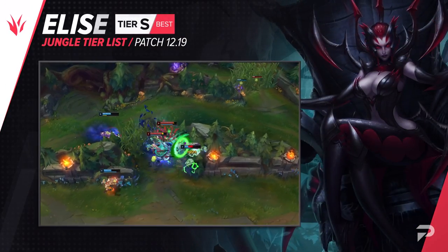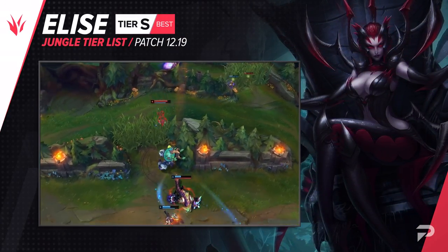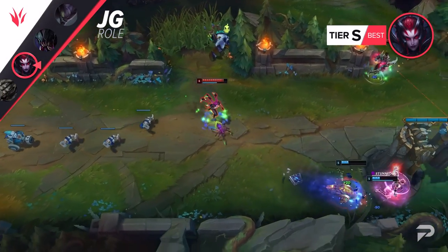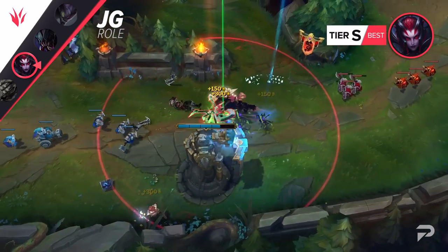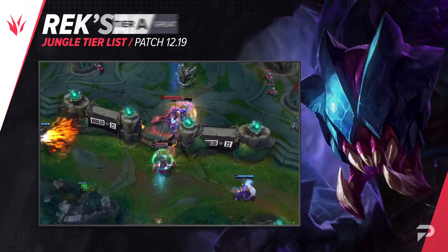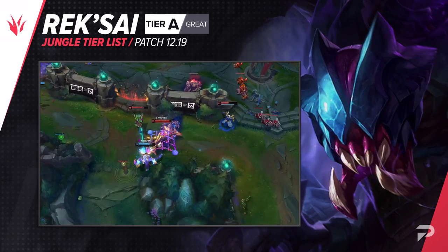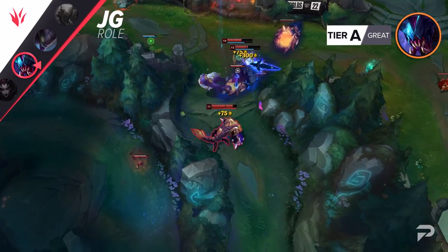Elise also moves up to the S tier. Currently, there are very few early game aggressive carry junglers that are actually strong in the meta. In fact, in our OP and S tiers, the only other one is Shaco, and most of the time he's way better off being played as AP rather than a snowbally AD assassin. Rek'Sai was doing super well in high elo, but in the middle and lower ranks she ranges from average to poor. Elise is a lot easier to execute, so she does a much better job in the hands of Platinum and under players.